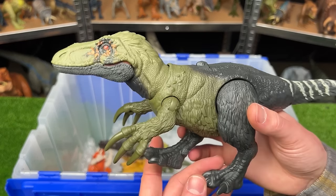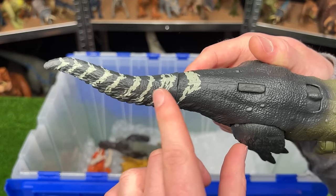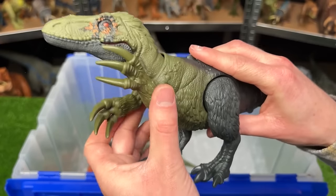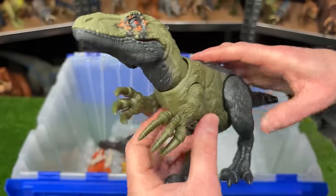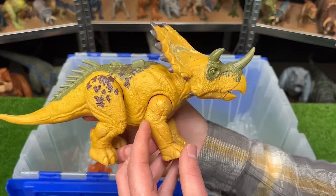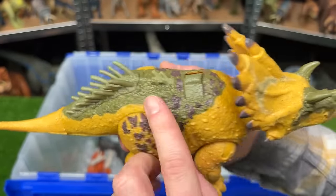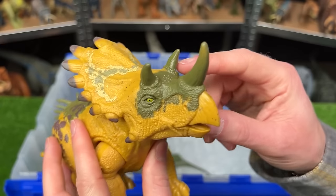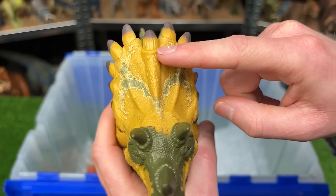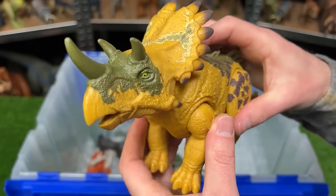The Orcoraptor from the raptor family has black with white striping on its tail and dark green along its body and head, massive front arms, and an action button for jaw chomping. The Regalis Ceratops has amazing bright yellow coloring with purple detailing, green along its back and face, three horns similar to a Triceratops, a very different-looking frill, and an action button for roaring sound effects.